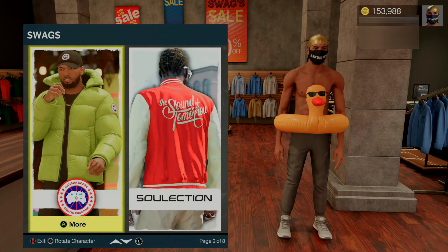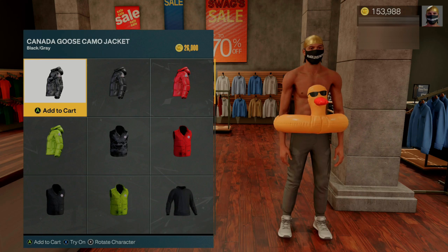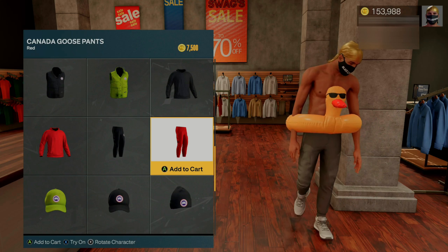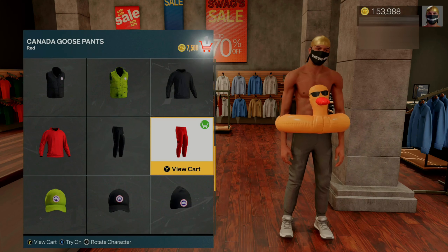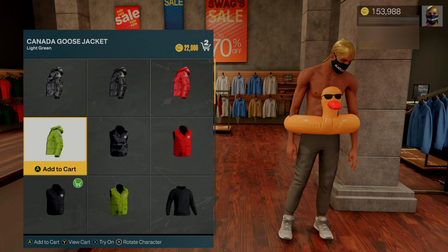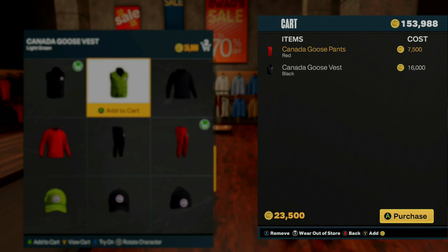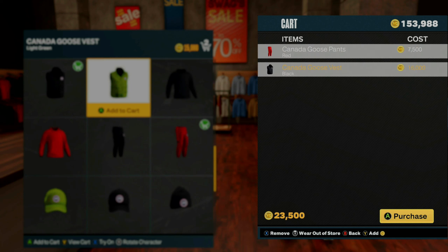Open up the store menu and pick your items. For this glitch it's very important that you remember exactly which items you pick. To make it easier, I'm going to pick the same exact items as I did on current gen — you can also see my VC amount on the top right hand side has remained the same. Pick your clothes and make sure you remember which items exactly and the exact order you picked them. Once you've placed your items into your cart, bring up your cart and hit try on for both of your items.